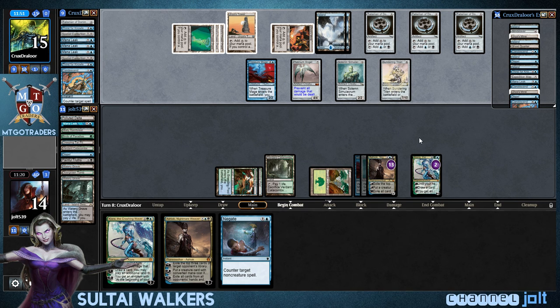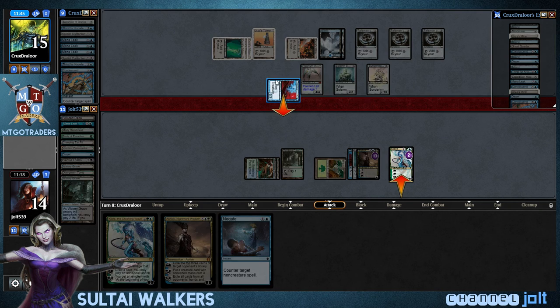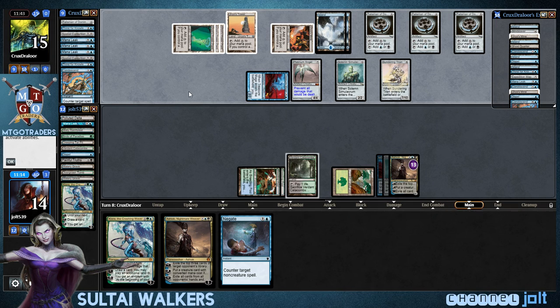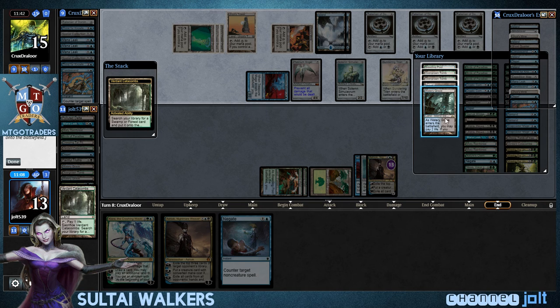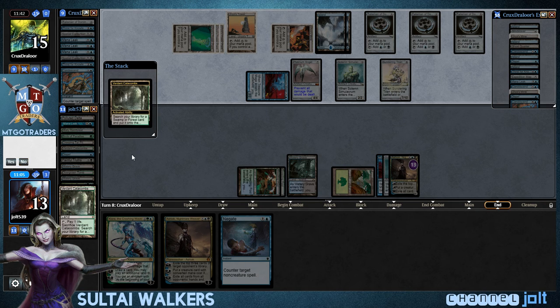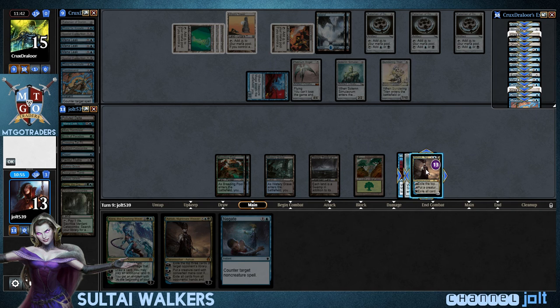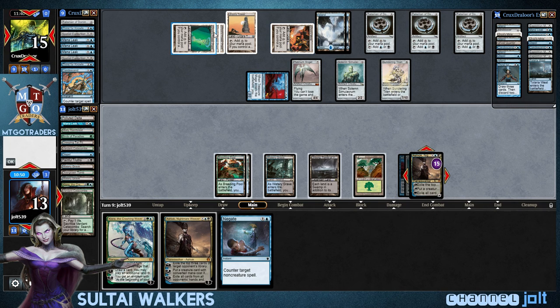Not too bad. But now we're in spots where — let's see how he swings in. Swinging in at Kiora, it's going to kill her right there. We're going to crack this Catacombs right now, let's get into a black source — let's grab a Watery Grave, put that in play tapped. Get into Urborg. So that leaves it with five mana. We can plus Ashiok.